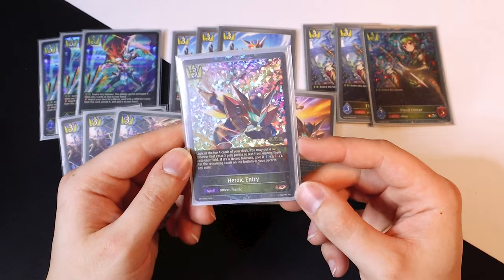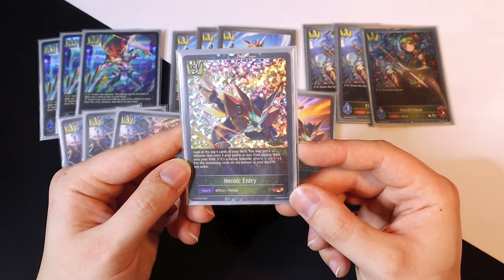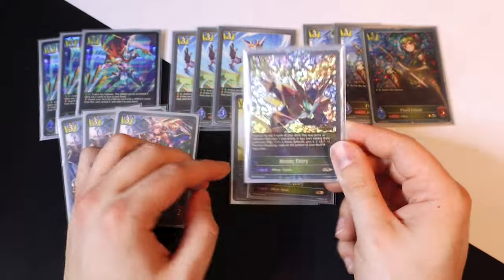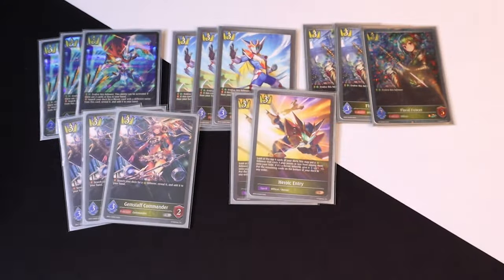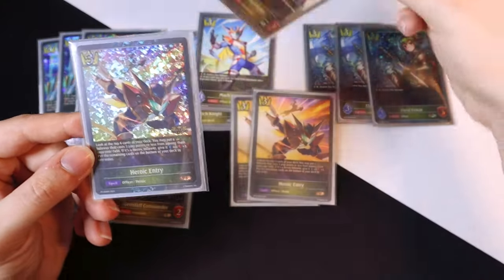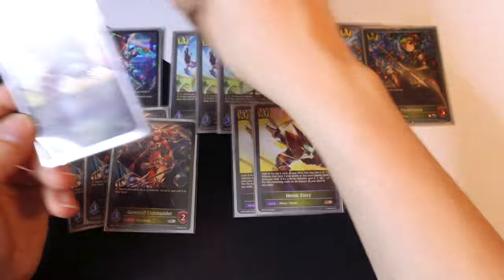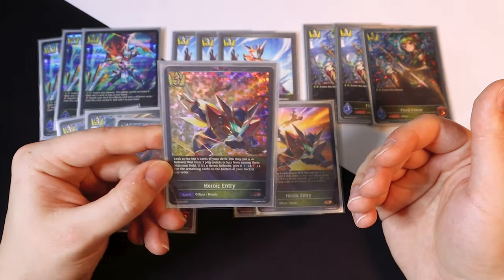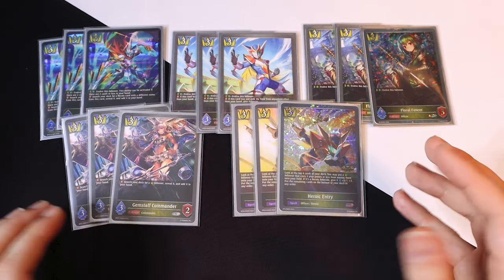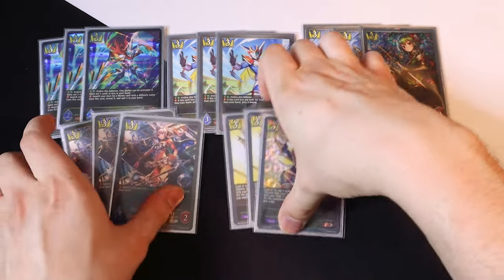Lastly for three-drops, we're also running Heroic Entry because it is a heroic and it's really good. You look at the top four cards of your deck and you can put any Swordcraft follower that costs three play points or less into play for free. If it's a heroic follower you can give it one-one, and the remaining cards go to the bottom of your deck in any order. It's literally like a Gold Paladin card effect — ideally you get a Mock Knight to swing face with Storm, or a Gem Staff to find something else.